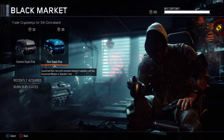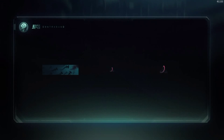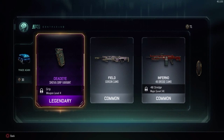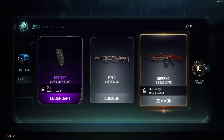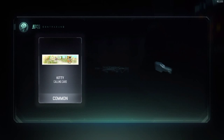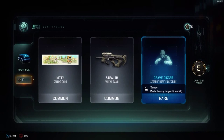So now I have 101 crypto keys and I'll open a couple of rare supply drops. They've changed the rare supply drops — you can now get extra crypto keys after opening them. I got the Dead Eye Shiva Grip variant, the Field Gorgon camo, the Inferno 48 Dredge camo, and then 10 bonus crypto keys. You can get bonus crypto keys from opening rare supply drops. I did not open any commons, so I don't know if you get bonus things from those — I believe it is just from the rare supply drops.